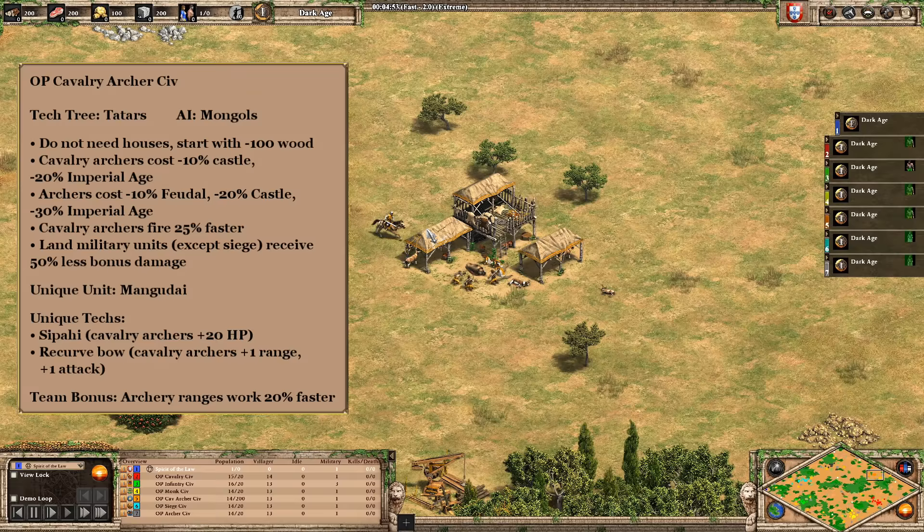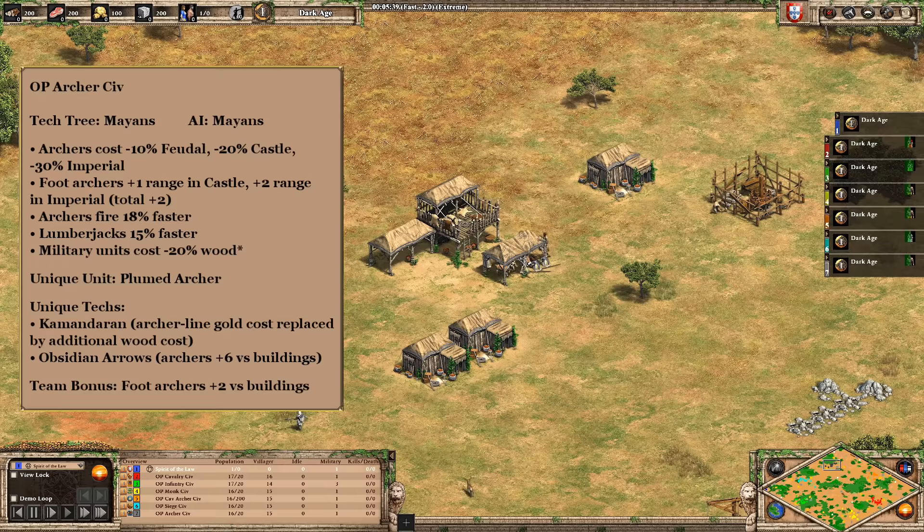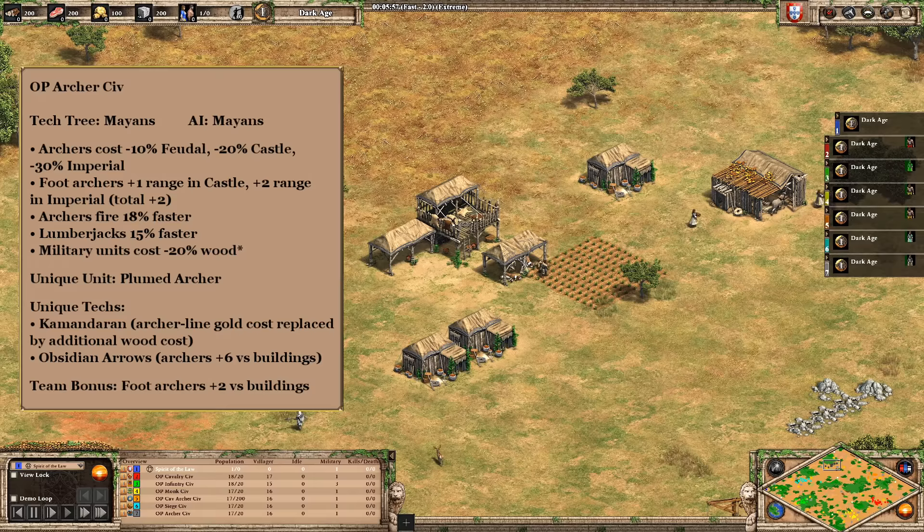Next we have the OP cavalry archer civ — kind of a mix of Huns, Mongols, and Tatars. It's a lot of discounts, faster firing, and they receive less bonus damage, which is critical because cavalry archers take a ton of bonus damage from basically any trash unit or camels. Their unique unit is the Mangudai, which combined with all the stat buffs should be pretty amazing. The archer civ has discounts, more range, faster attack, and is built around the Conquerors tech making their crossbow line cost only wood.